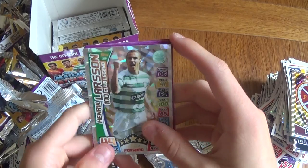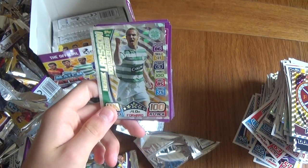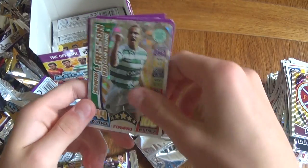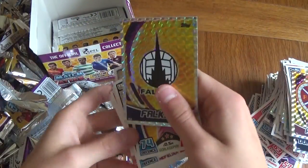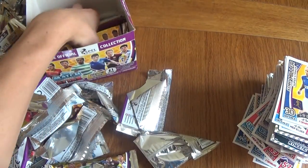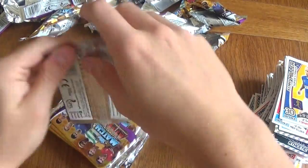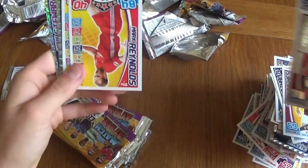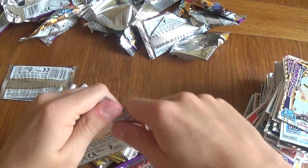I haven't altered the box at all. Celtic forward — please be Moussa. Oh look at that! Hundred club Larsson! Two times I've flipped them over and two times they've been hundred clubs — that's amazing! 200 clubs in a box is really cool. We got a hundred club legend — that's what I wanted! Really cool, and the Falkirk badge too, probably first time in the pack opening. Wow — 200 clubs, both from Celtic. All that's left to do is get a limited edition and I'm happy with the box.